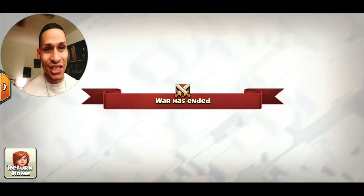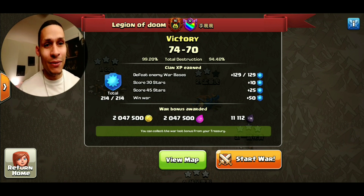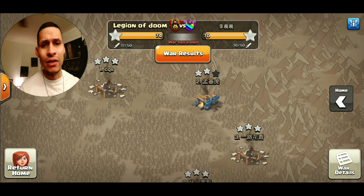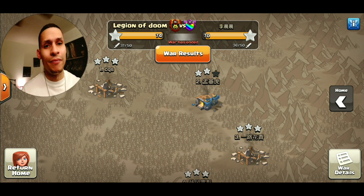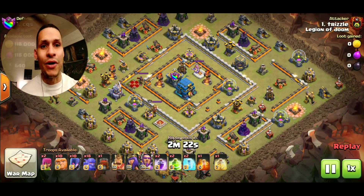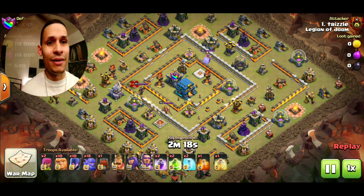Getting to the point of the video, I wanted to showcase some three-star attacks from our last war on 12v12. That's right guys, we're about to show off some Town Hall 12 flex. So without further ado, let's hop right into it. This was our last war against an Asian clan, and they weren't — how do I say this — they weren't very strong, but as you can see we came very close to clearing the entire map.